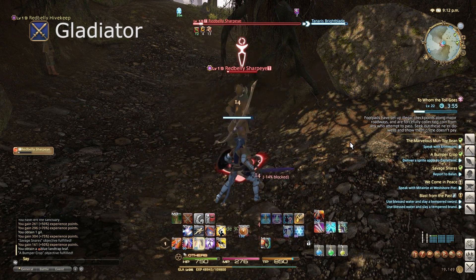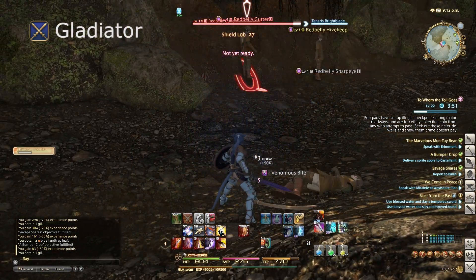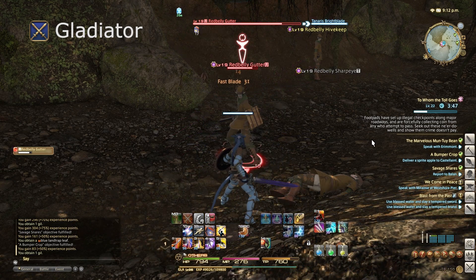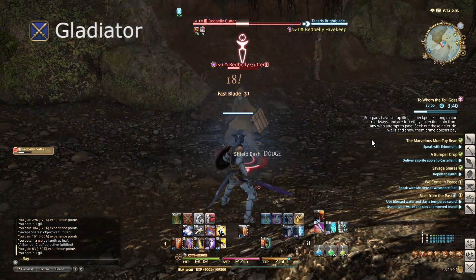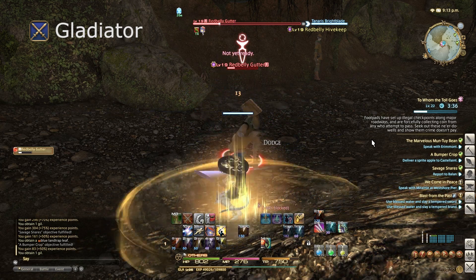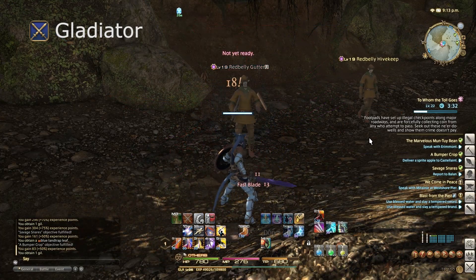On top of that, there's also the Jobs section. Jobs are an evolution of your class, but they require you to have both a primary class levelled up to 30, and a secondary class to 15. For the Gladiator, this is Gladiator to 30 and Conjurer to 15, which then lets you access the Paladin Job.